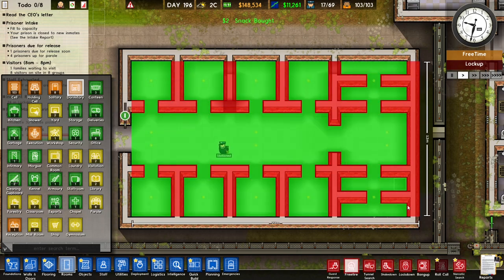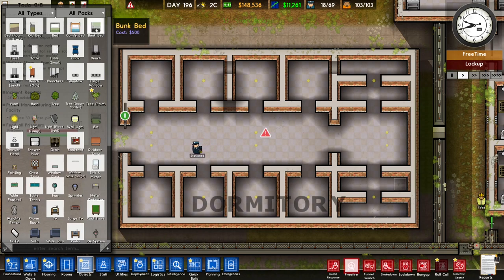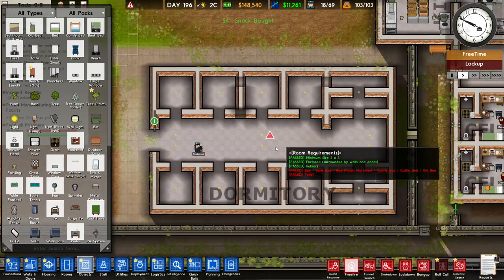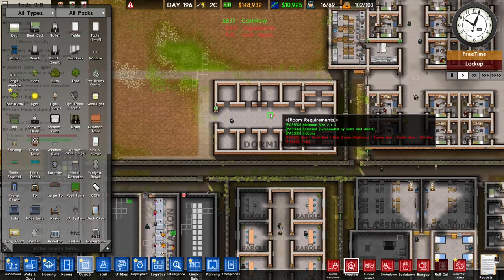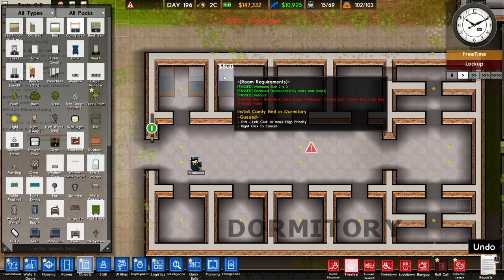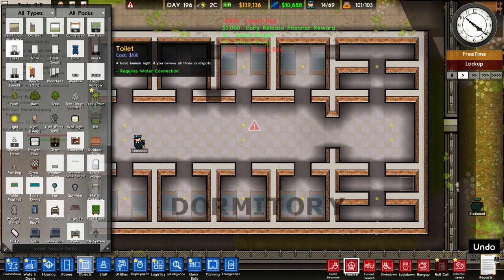We built the walls and the lights. Now we can zone this as a dormitory. We can see what we need: a bed and a toilet. We can have different kinds of beds — we can even have bunk beds to fit more people, but I think regular beds are enough so I won't use bunk beds. We can choose between regular beds or comfy beds. These minimum security prisoners are going to be working hard for us, so I want to give them comfy beds so they can rest well at night and work even harder during the day.